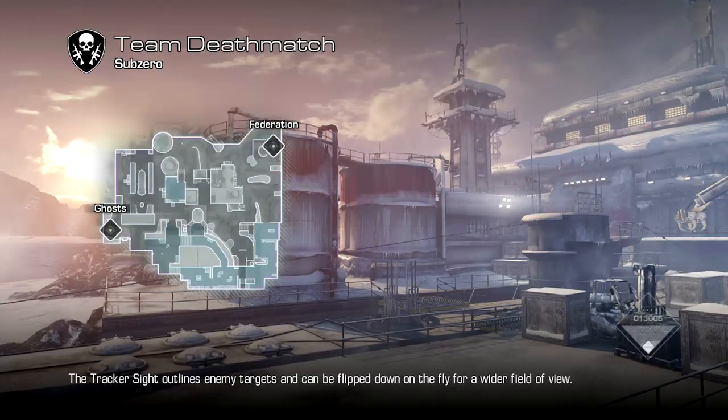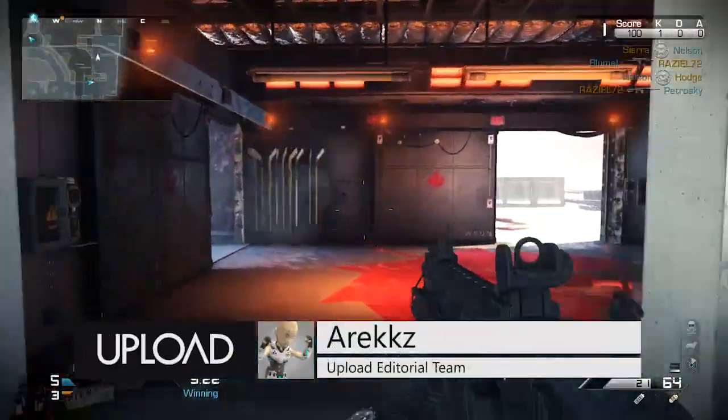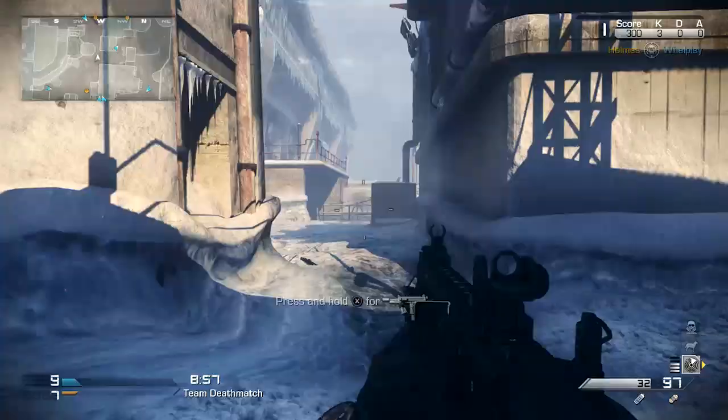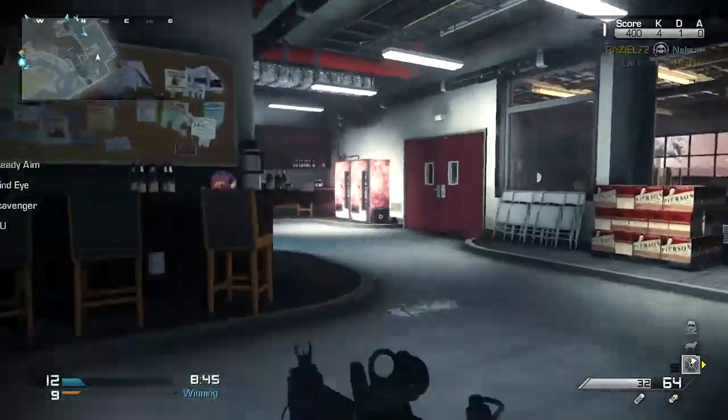This one is called Sub-Zero. It is a Canadian evacuated naval base. Basically it's a traditional three-lane design — it's a mid-range map. When you're outside there are quite a few long-range sight lines, so for snipers outside is probably where you're going to get most of your kills. But when you go inside there are a lot more tight corners, so that's when you're going to start switching to your AR.